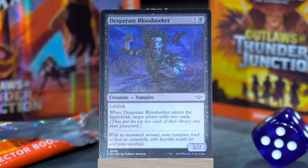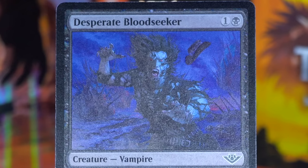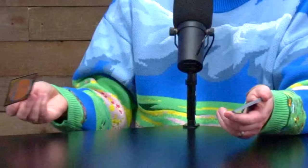One and a black for a 2/2 vampire with lifelink. When Desperate Bloodseeker enters the battlefield, target player mills two cards. 'With no mammals around, some vampires tried to feed on cactus folk with horrible results for everyone involved.' That sounds like, as a vampire, you would not get your requisite blood.